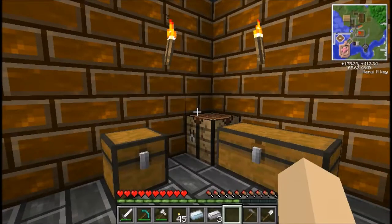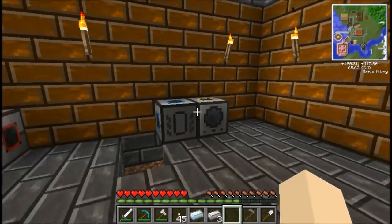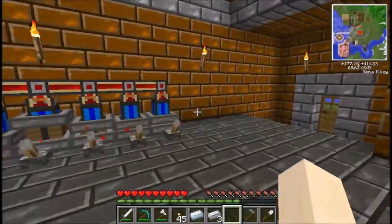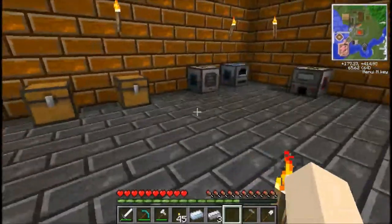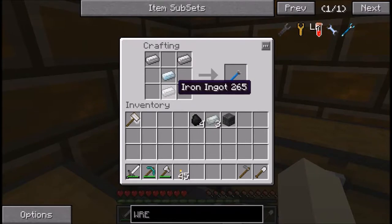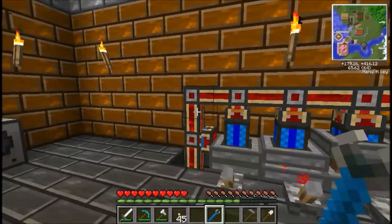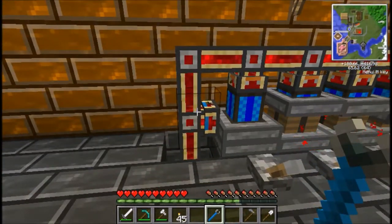Now that you've created enough redstone conduits, I've put all these machines next to each other and connected them up with conduits. You need to make a crescent hammer. To make a crescent hammer you need three iron and one silver: put silver in the center, iron in the bottom middle, and iron in the top left and right corners — makes your crescent hammer, which is basically the wrench of Thermal Expansion.